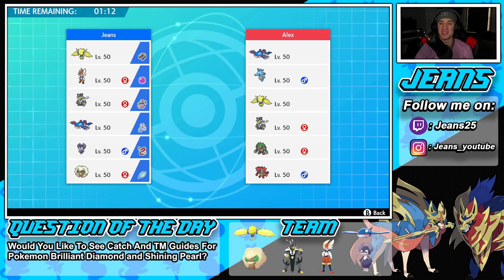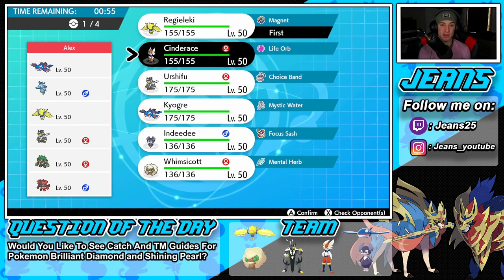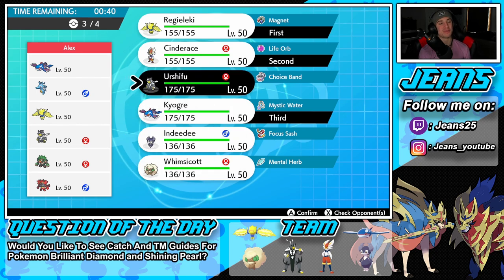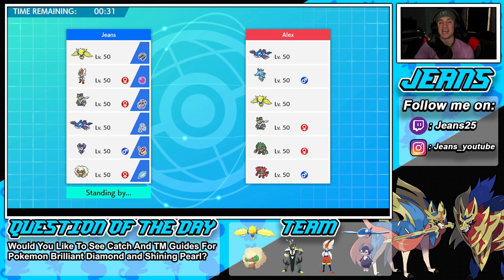Ladies and gentlemen, battle number one — we're going up against a swift swim Kingdra team that features Kyogre, Regieleki, Urshifu, Cinderace, and Rillaboom. It's basically a mirror matchup — we both have Urshifu, Kyogre, and Regieleki. I think Regieleki is an absolute must lead. I might lead Cinderace as well since I can change typings whenever I want. I'll bring Kyogre in the back because if he's going to play rain, I've got to fight fire with fire. And I'll round it out with Choice Band Urshifu.